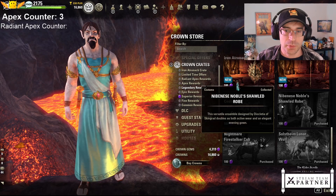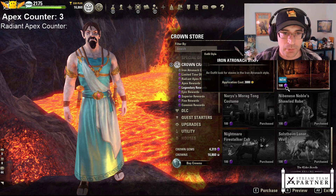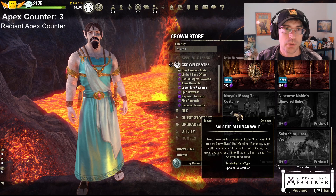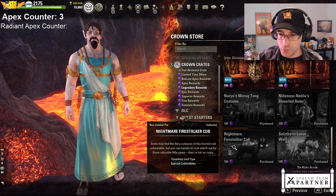And a Noble Shawl robe - very pretty. For the most part you can dye these too. They kind of have their own color scheme but you can actually dye costumes, or use them for your companions. And you can also dye those - so it all works.